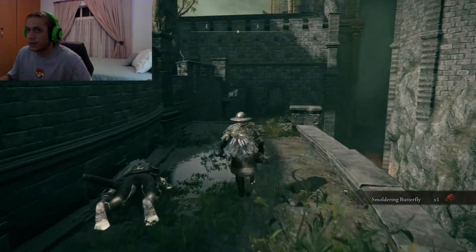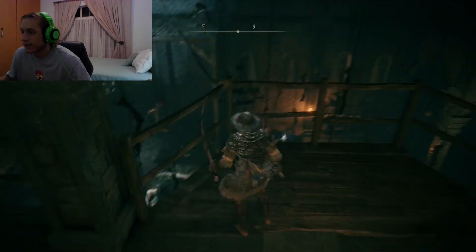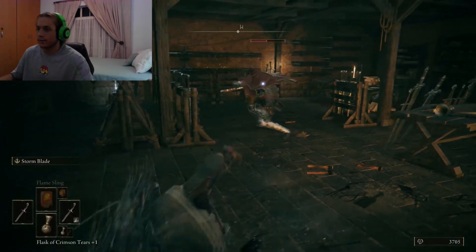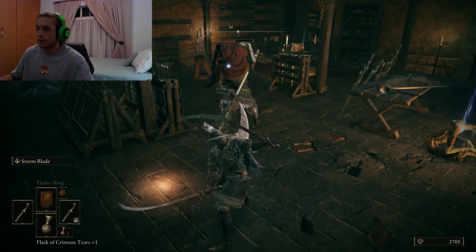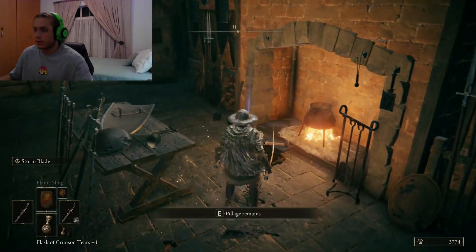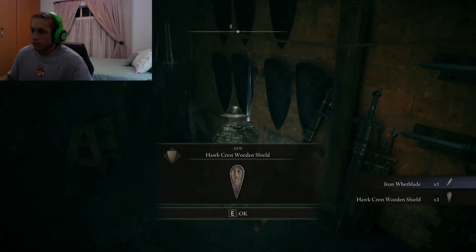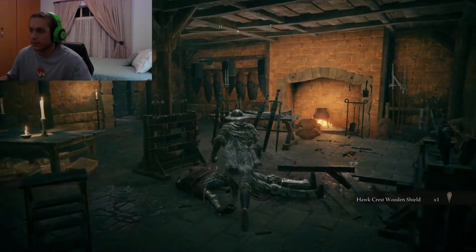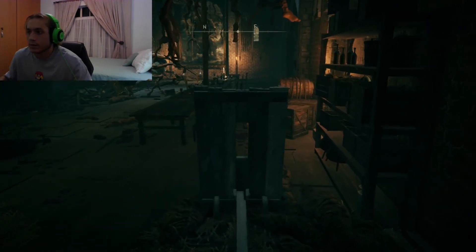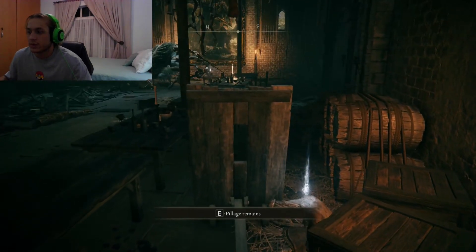I'm going to pass this guy. That's the guy from the beginning. Oh damn. I'm going to avoid the shielded enemies. This guy doesn't know I'm here. Just sneaking past - nothing suspicious or anything here.